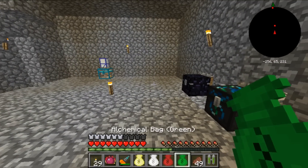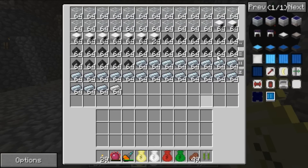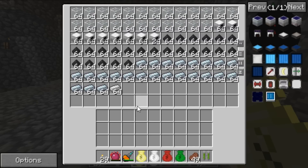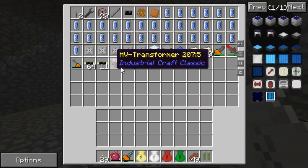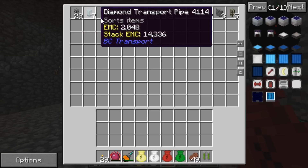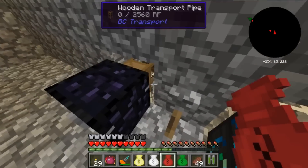In my hotbar I have four alchemical bags — they're all very useful, holding massive amounts of items. I have a ton of stuff in here. If you're wondering why, I'm trying to mass produce a high voltage solar panel, which takes 512 solar panels, so I'm trying to get all the resources necessary. In the white bag I have stuff related to IndustrialCraft, and the red one contains a bunch of BuildCraft pipes — very necessary for constructing. If you look behind, you can see there are pipes back there.